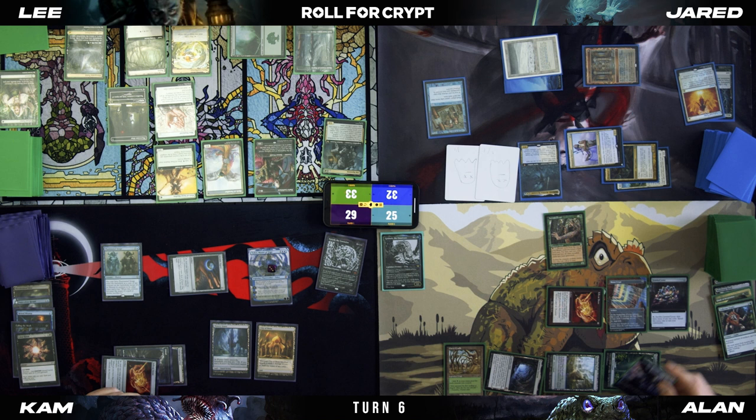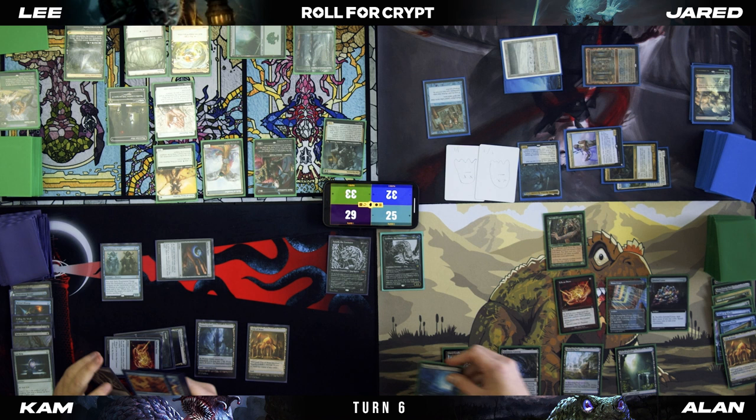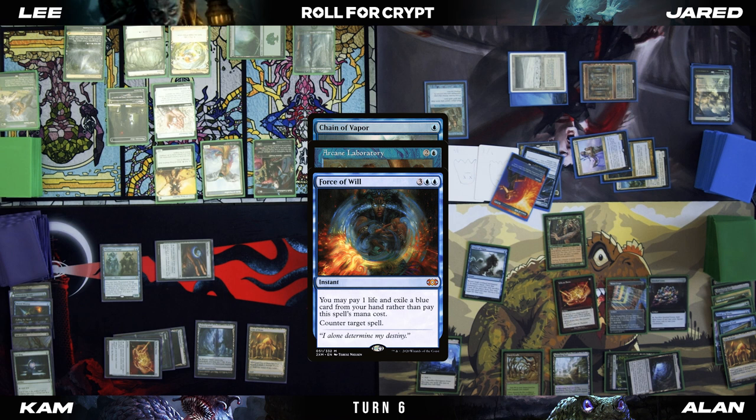I'm going to rebuke the Teferi instead. Crypt trigger — two. Draw. Land for turn is an Emergence Zone. Chain of Vapor, targeting the... I can't cast anything else, so all right.